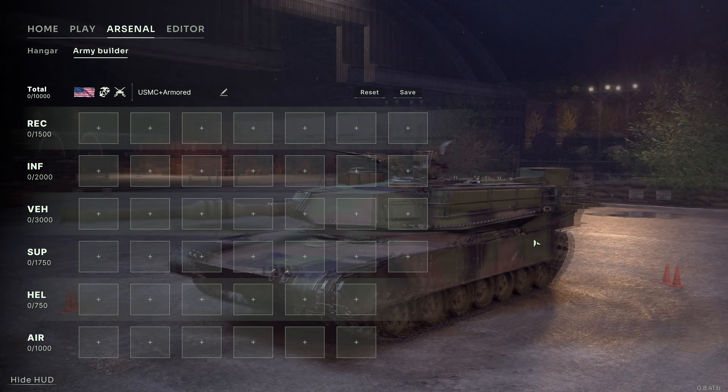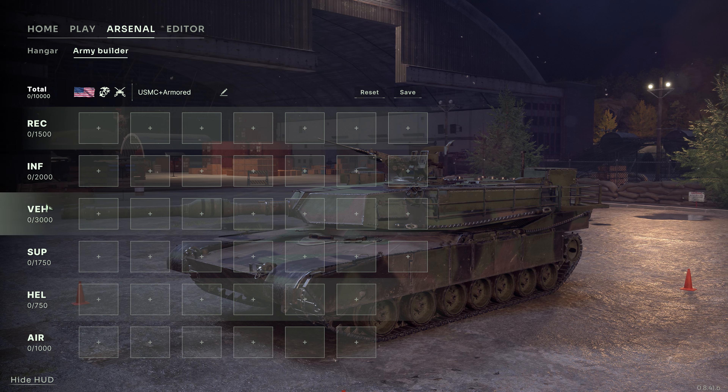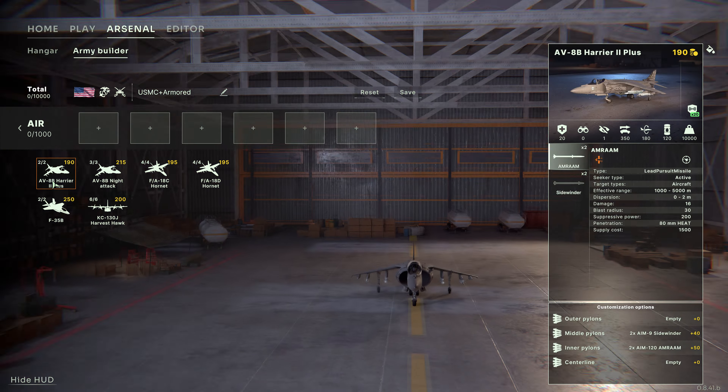This is the overview of your deck. There are six categories, each containing an amount of slots. You also have a limit of value per category and for the entire battlegroup. Let's jump into the air category.